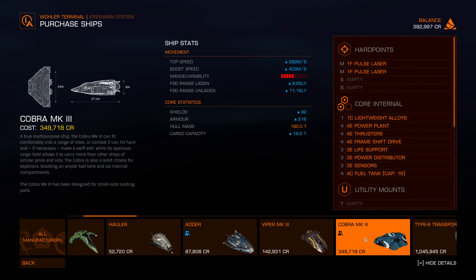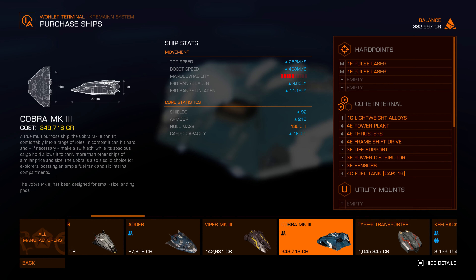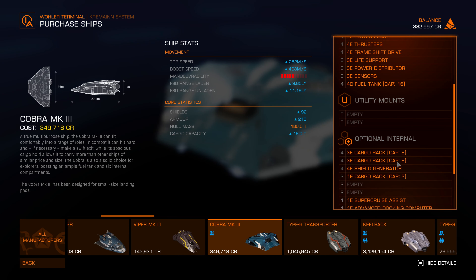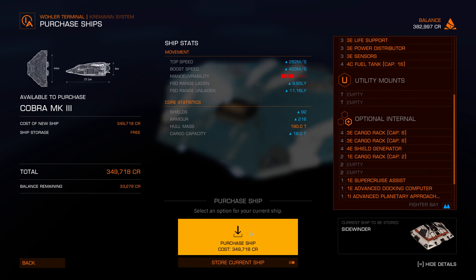The Cobra Mk3 also has four hard points, so I can do some fighting as well. Looks like the best ship I can afford right now is the Cobra Mk3 — I can use it for light cargo hauling and also for fighting. Landing pad requirement: small. Multi-crew: two-seaters. Fighter bay is incompatible — I don't need a fighter right now. Good to know. I don't really like the look of this ship, but for the functionality, I'm going to get it.